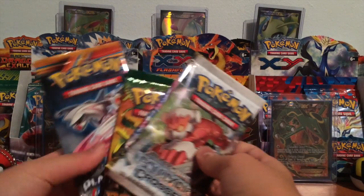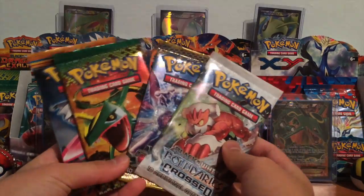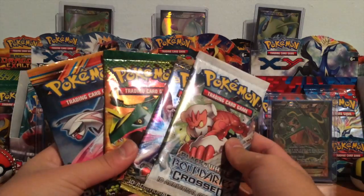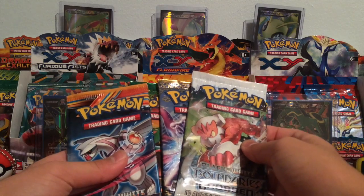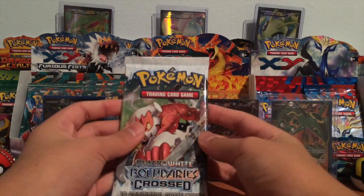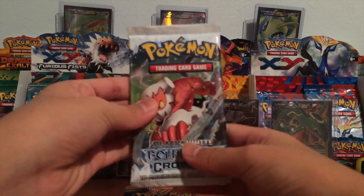Hey guys, today I took four packs from my seal collection and I'm gonna open them up for you. We're gonna do Dragon's Exalted last, then Blast Blast, Next Destinies, and Boundaries. Actually, let's do Next Destinies there — alright, Boundaries first.